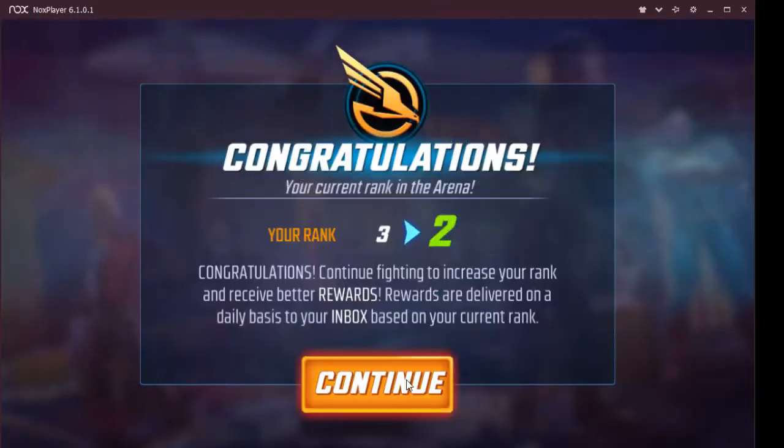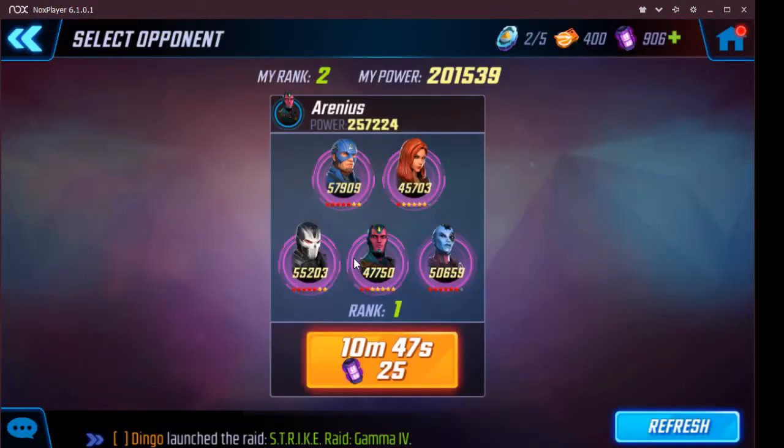That wasn't too bad at all - I'm super surprised, I thought that was gonna really suck. You never know with these games. I'll attack the next opponent here in about 10 minutes and I might try to make that go over the reset timer so it counts towards tomorrow's fights. He's got a five red star tier 12 Crossbones and Cap, one red star Widow - but she's at 45k so she probably has some oranges. And a one and two red star Nebula - I'm curious to see how Nebula works here. It's basically classic Avengers with Crossbones, and he's got a six-star Nebula instead of Hawkeye or Quake.